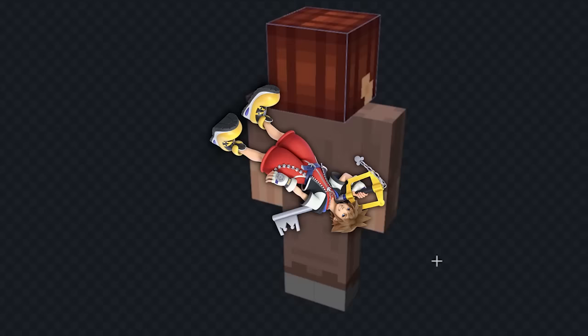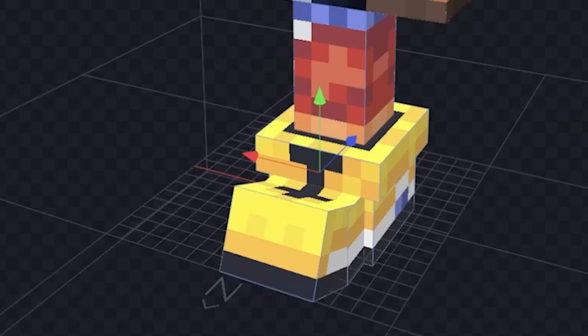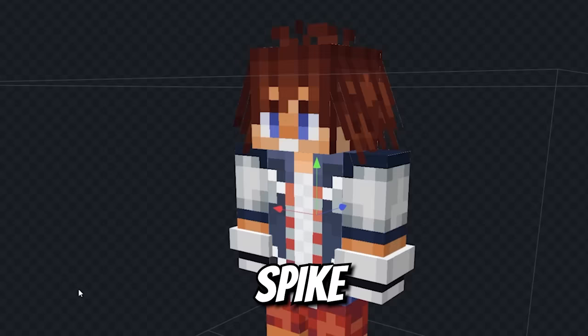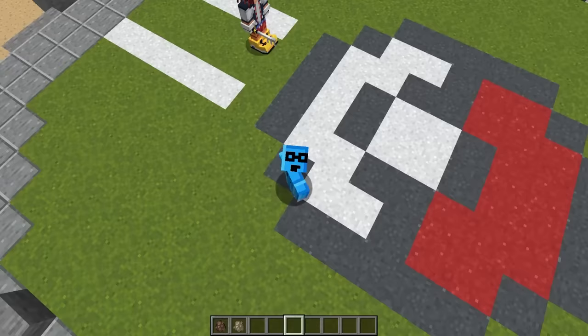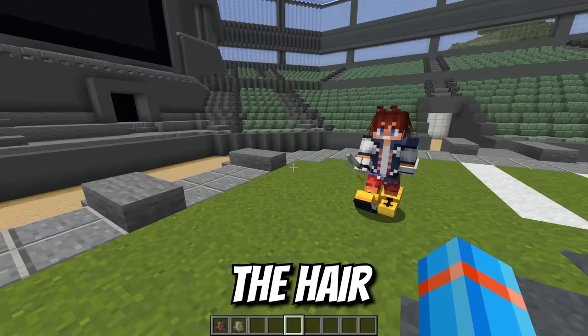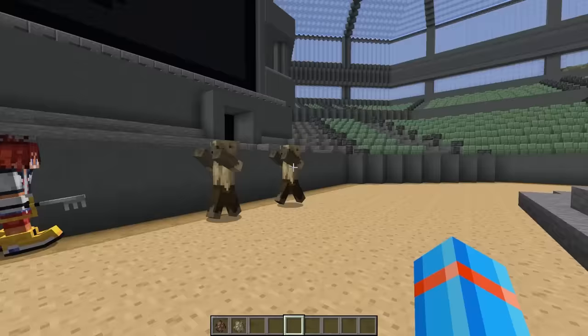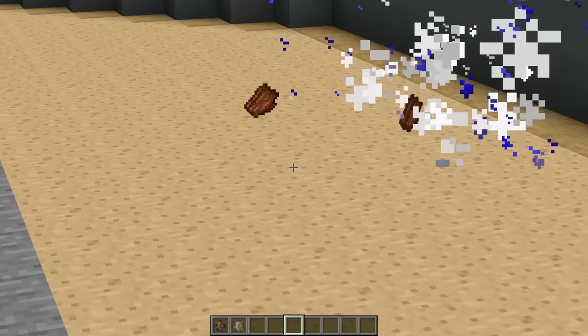Time to turn this villager into the keyblade-wielding Sora. First, we'll put some youth in his face, give him that sleek jacket, slap those red pants on him, and I can't forget those oversized yellow shoes. Spike his hair out and he's ready to rock and roll. Husk turns on Sora, Sora turns on husk — throwing out the key, sticking them in place, stuck for good, almost frozen, and the husks get hit again and go down.